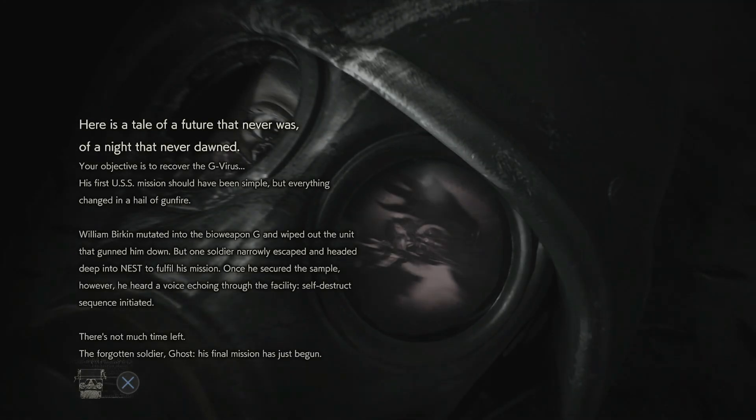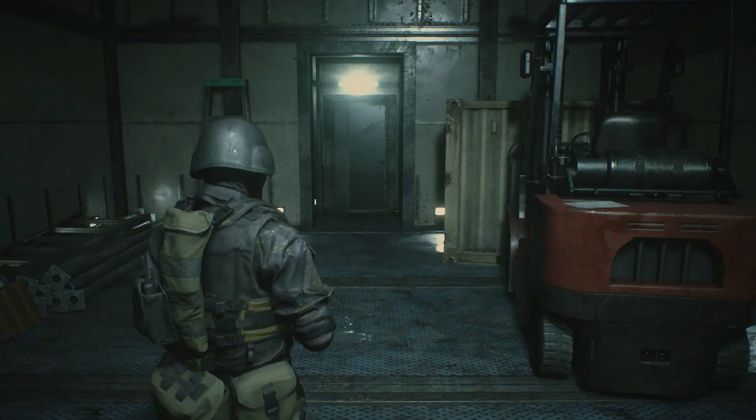Hi there, I'm Ben and welcome to my walkthrough for the third scenario from the free DLC from Resident Evil 2, Forgotten Soldier. I take no damage in this video, but that's not necessary if you're going for the trophy. To unlock No Way Out mode, you can do the first three scenarios on training mode. It's just No Way Out that needs to be done on its regular difficulty.